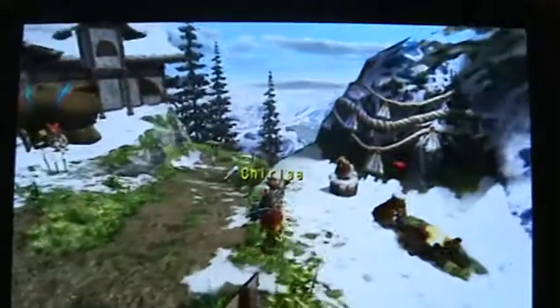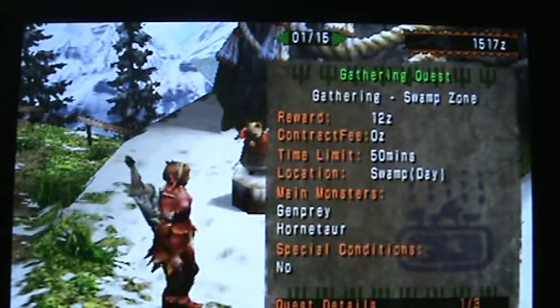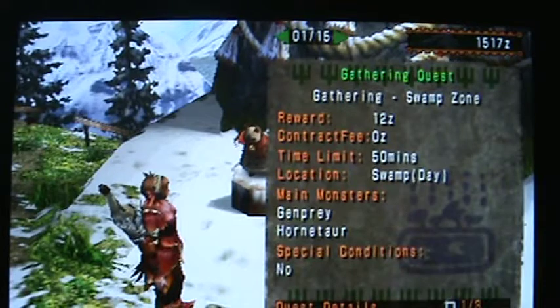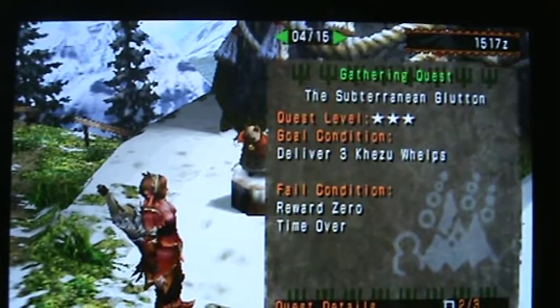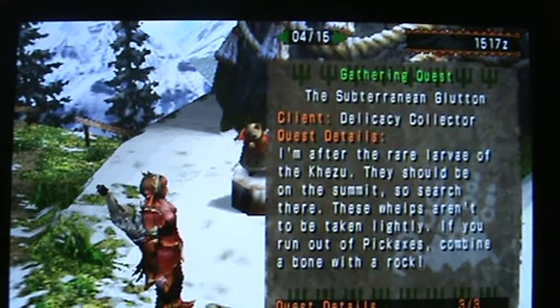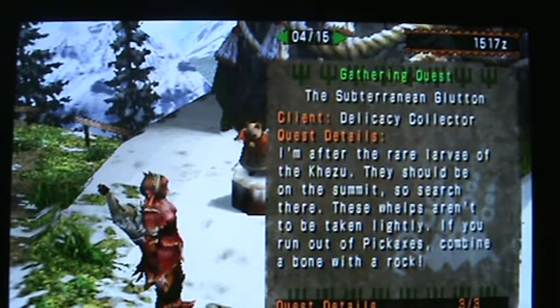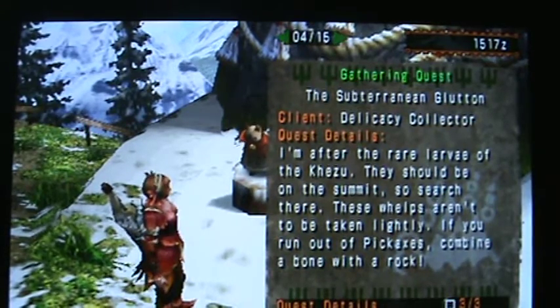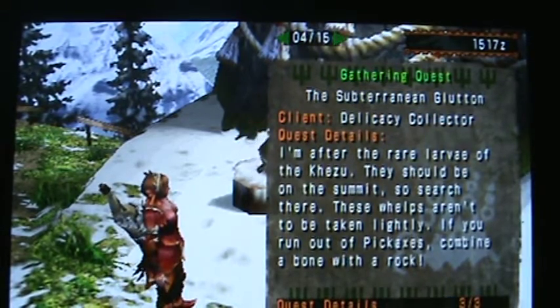Let's take a peek down here and see what we've got next. Three stars. We'll skip the gathering quests for offline. Subterranean Glutton. Kezu whelps — rare larvae of the Kezu. They should be on the summit, so search there. These whelps aren't to be taken lightly. If you run out of pickaxes, combine a bone with a rock.